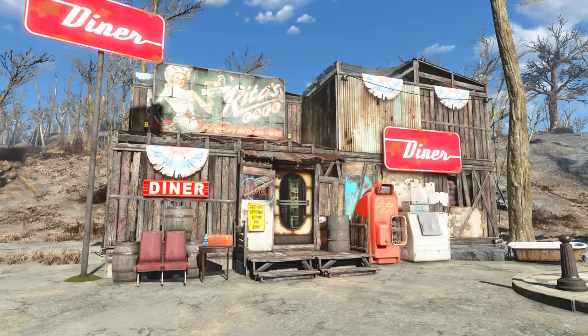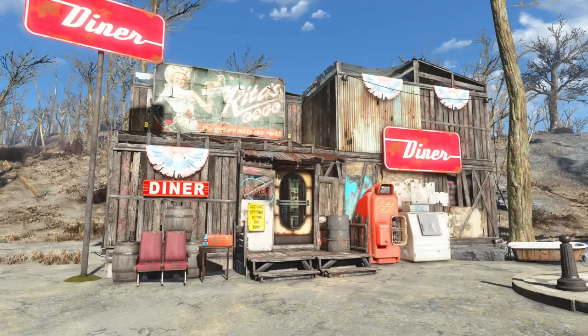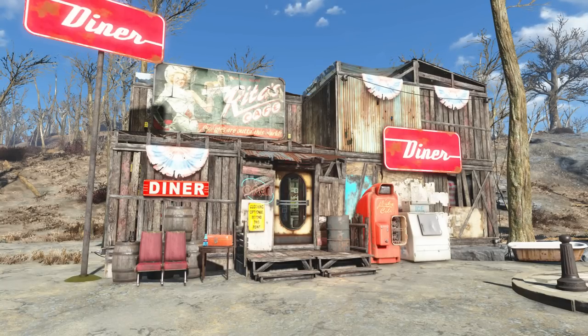Originally going into this build I wanted to give it a 1950s retro diner style, and it still has a little bit of that. But as time went on it picked up more of a truck stop diner feel — you know, those diners in the middle of nowhere that always have loads and loads of posters, pictures, and cool memorabilia scattered across the walls. So instead of looking like a 1950s retro diner, this one looks more like a truck stop diner, and although that's not what I was originally going for, I think it fits the style of this town quite a bit more.